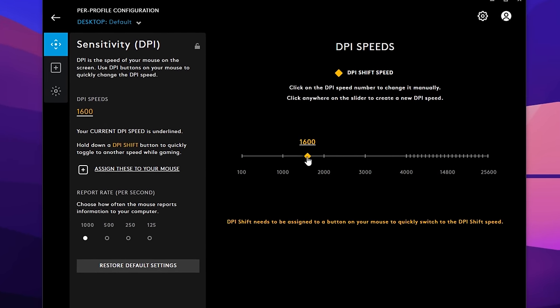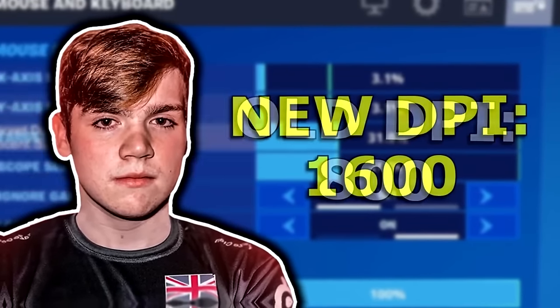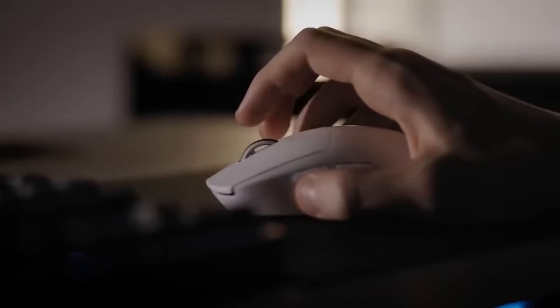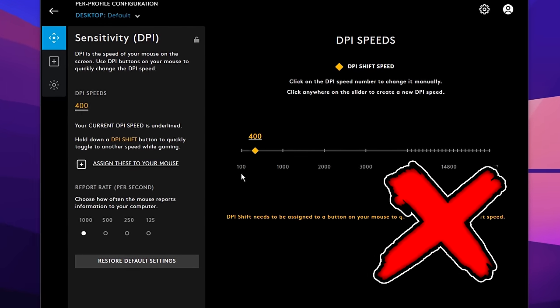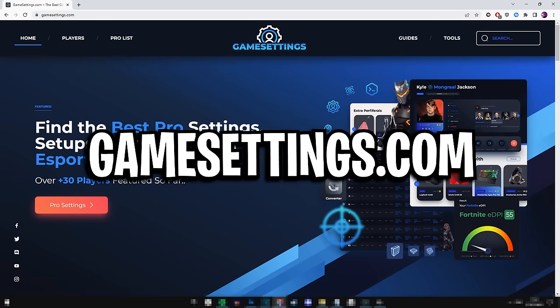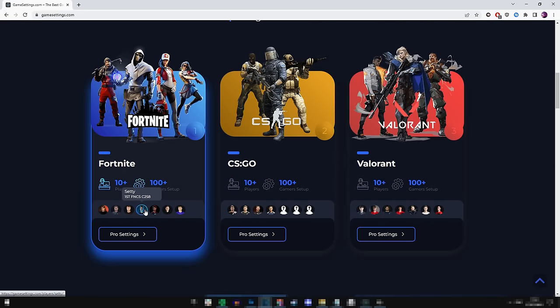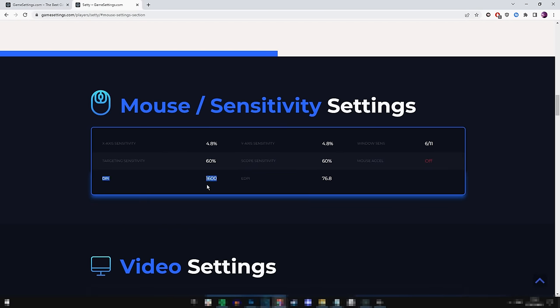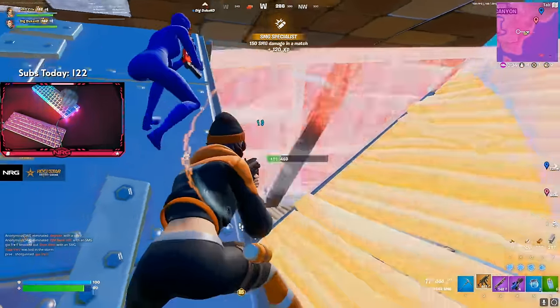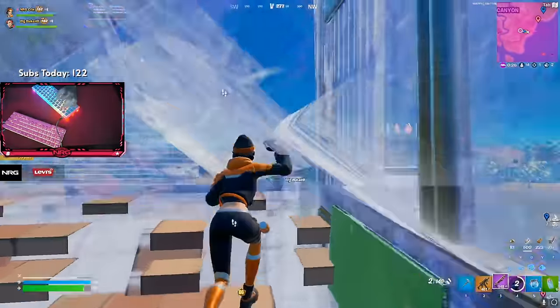Another thing pros do is increase their mouse DPI — a lot of them did this about a year ago. Mongrel, for example, went from 800 DPI to 1600, giving his mouse double the pixels to work with. With double the data, it reduces input delay and prevents pixel skipping. That's why most pros no longer use 400 DPI. Over at gamesettings.com you can see pro Fortnite, CSGO, and Valorant settings — and 9 times out of 10, their DPI is 800 or higher, with many using 1600 to 2100.